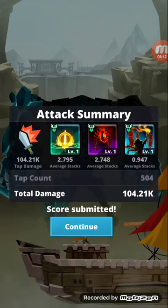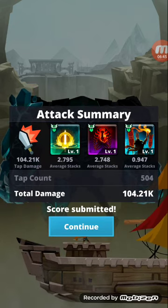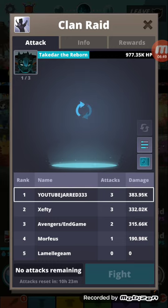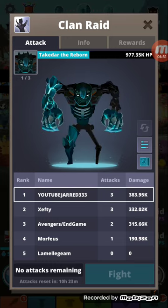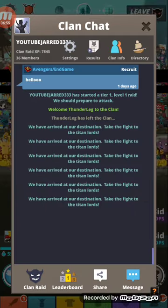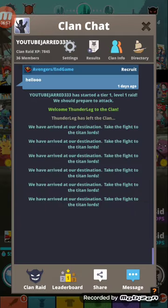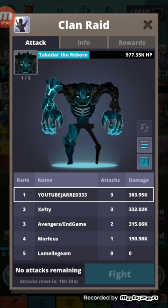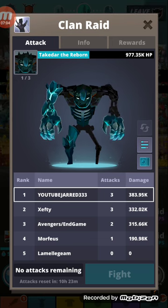104 total damage — I guess that was the weakest one, for whatever reason. I think it has something to do with the cards we're using. I don't have any more attacks left. Attacks remaining are reset in 10 hours, so I guess I have to wait 10 hours.